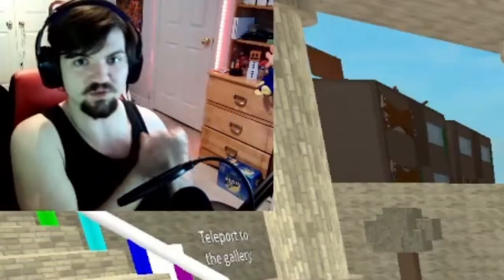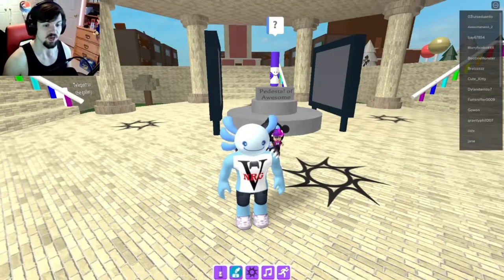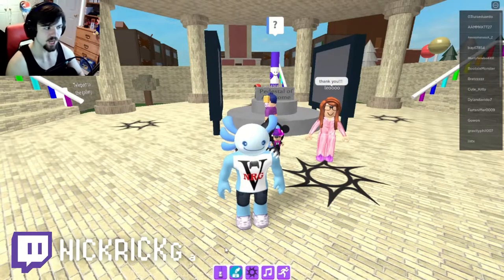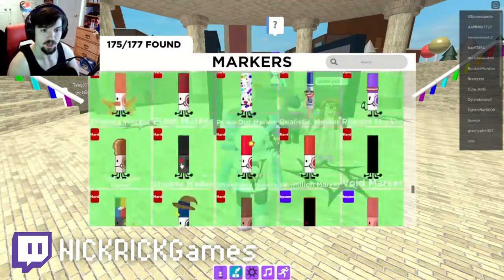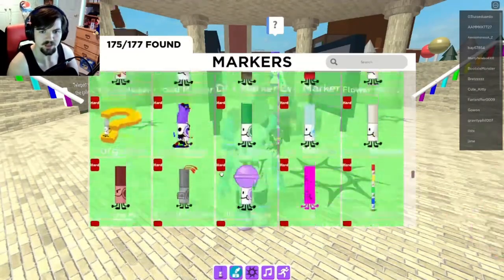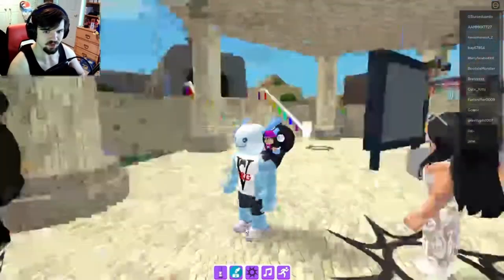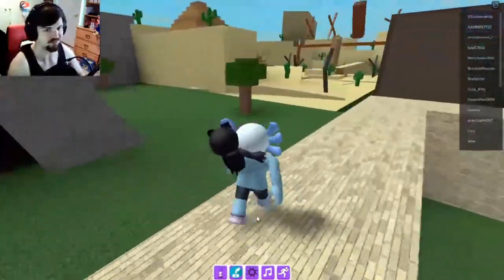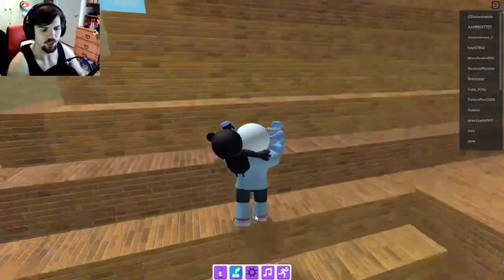Salutations new creakies, welcome back to another video! Today we are doing a different type of video — we are going to be finding the new markers in Find the Markers. Normally I stream this, but there are only a few that have been added. I'm going to be showing you guys where the Flan marker is as well as where the Sand Store marker is. I'm going to be doing a lot more Find the Markers content, so make sure you subscribe for more of that.